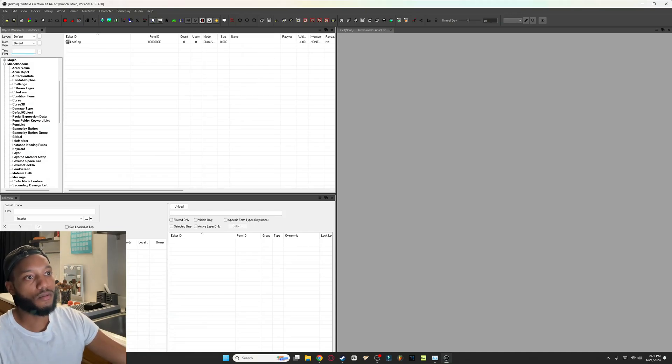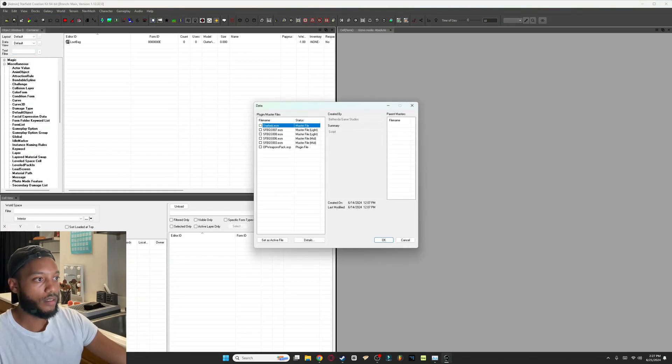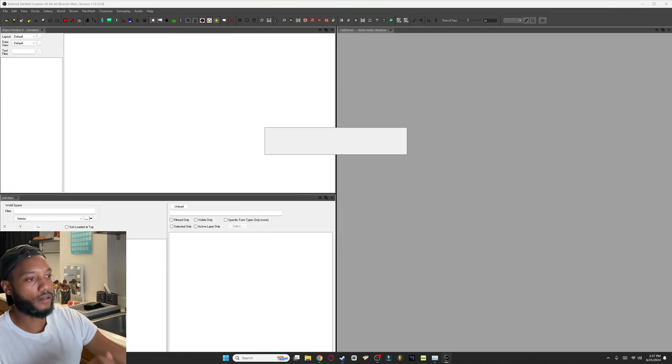After you get that laid out, head over to File > Data and load up starfield.esm. We're not going to cover the other files on the list right now. After you double-click Starfield, click OK and it's going to take at least two or three minutes to load.